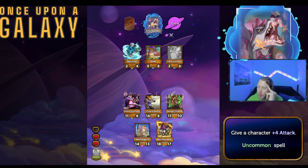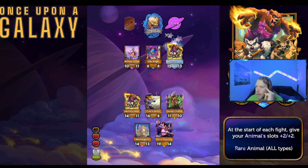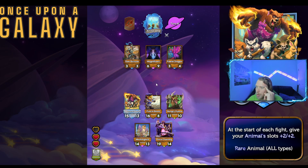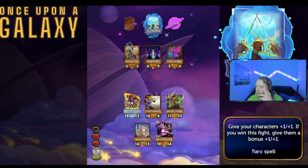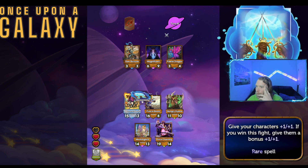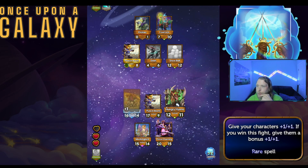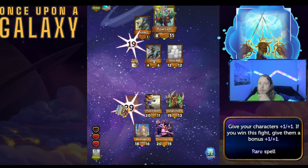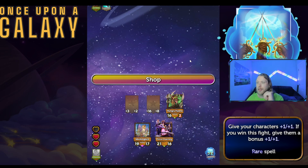Give a character plus four attack. Can we just beat the hell out of our opponents with Mama Bear? Is that a thing we can do? I'm all down for snowballing some more. This guy — or this bot rather, more likely a bot — hasn't lost yet. I appreciate the confidence boosting though.